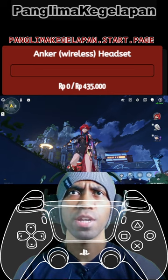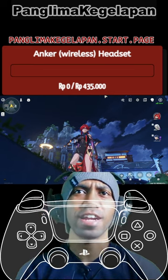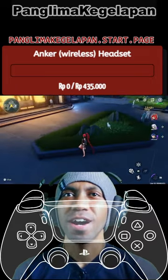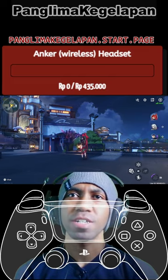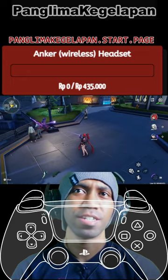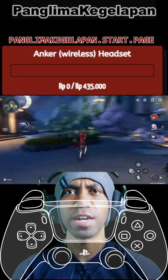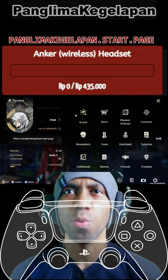First thing first, maybe you got some badass character — let's say you got a character like Calcharo, Yinlin, or even Jianxin, or maybe a next banner character. And first thing first, you might find some problems when you want to train your skill.